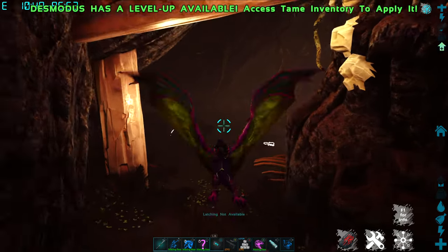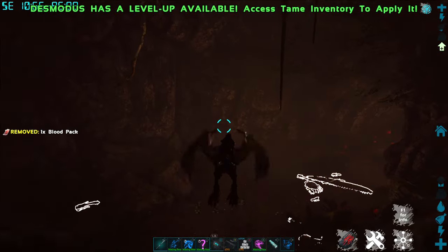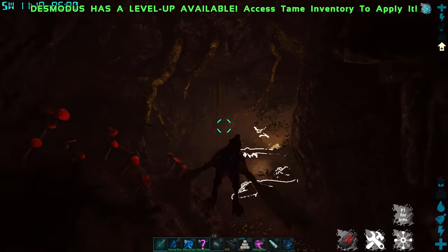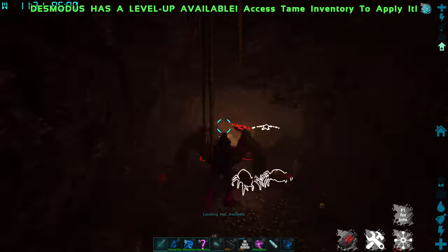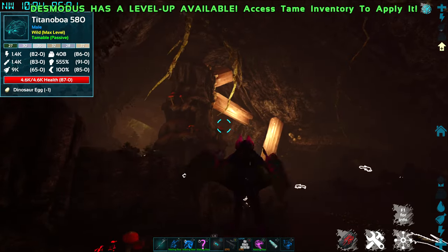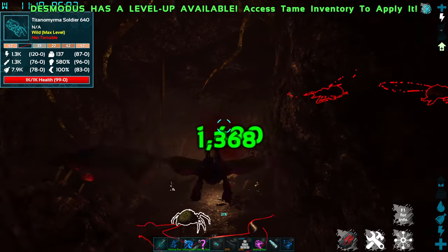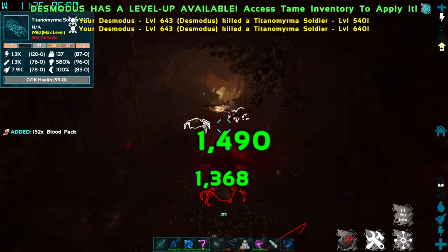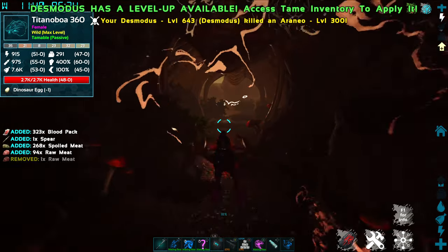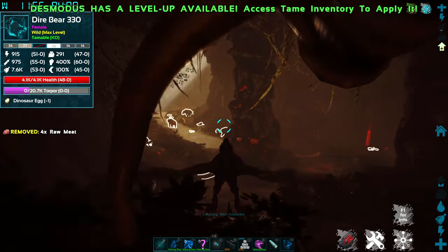I'm going to fly around this little central pillar, and as I come around there's a tunnel here, and then if I back up a little bit, there's a tunnel off to the right as well. We want to stick to this left-hand tunnel. You'll know you're in the right tunnel if you get to this lovely rib cage here, which we're just going to fly right on through.